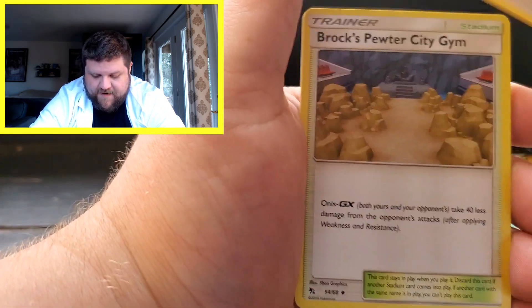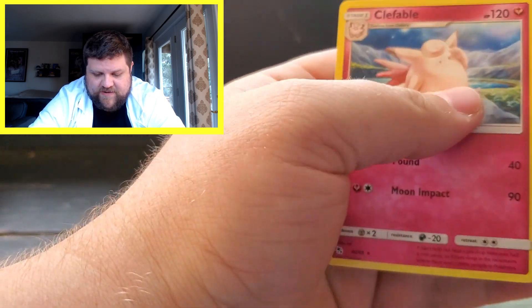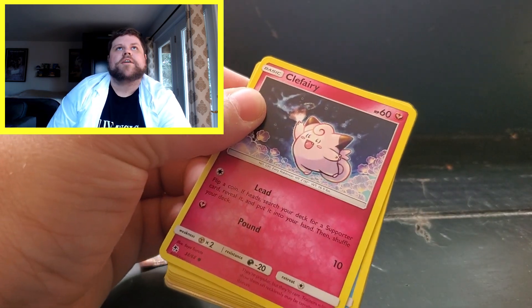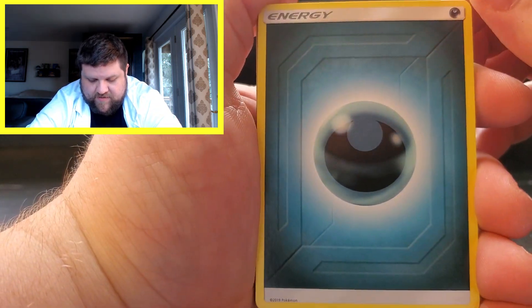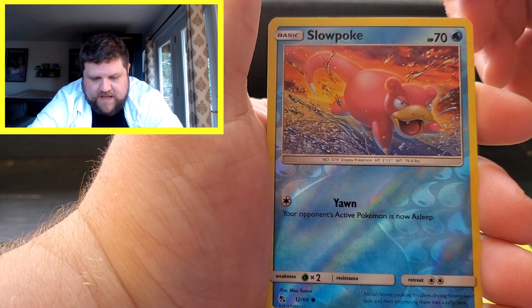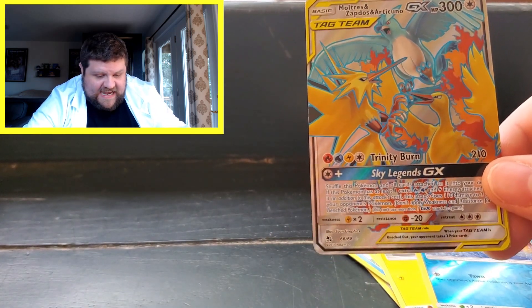After all those shinies — we got a Water Energy, Graveler, Farfetch'd, Brock's Pewter City Gym, Staryu, Ekans, Caterpie, Paras, Charmander, a Shiny Steel Energy, and a regular rare Clefable. Okay, here it is guys — the very last Hidden Fates pack of these tins. Arceus, I know you're watching me from above. Four from the back, very deliberately. Dark Energy, Misty's Cerulean City Gym, Chansey, Giovanni's Exile, Clefairy, Psyduck, Magikarp, Staryu, Voltorb, a Slowpoke Reverse, and another Bird Trio. Is this different artwork? It is — it's the alternative artwork full art: Zapdos, Moltres, and Articuno. Here's the original. That is a good-looking card.